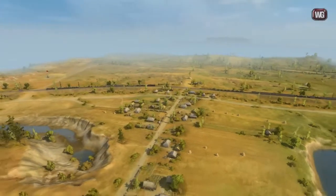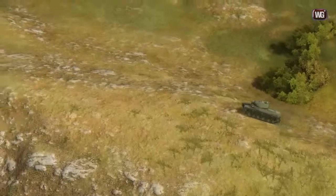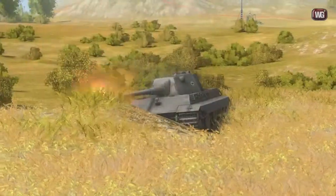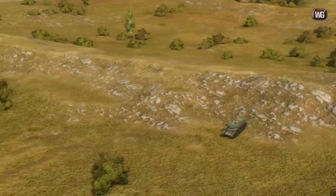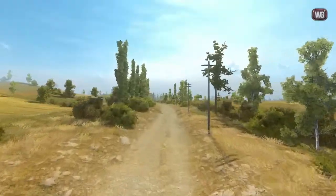Four maps will be remade for the new render system. Prokhorovka now has more rugged terrain. There are a lot of new hills and potholes in the middle of the map. Now it's really hard to move in these places, but it's easier to hide a lower tier tank. You should be extremely careful in these places, because the terrain can destroy your tracks really easily.